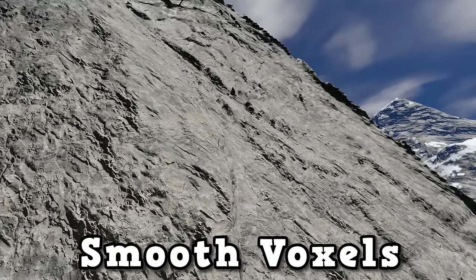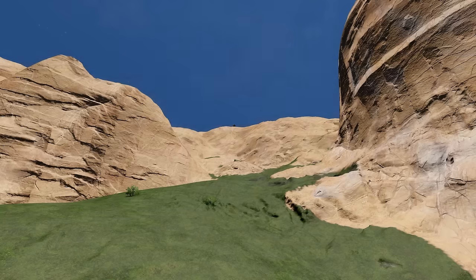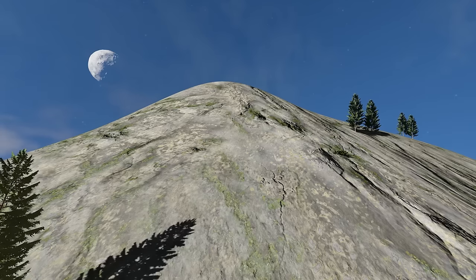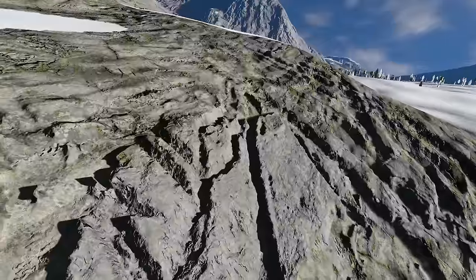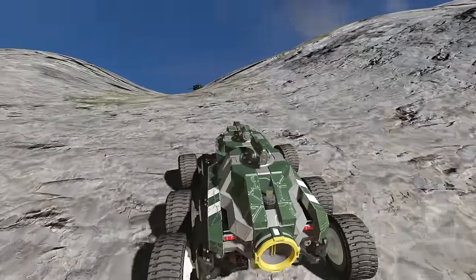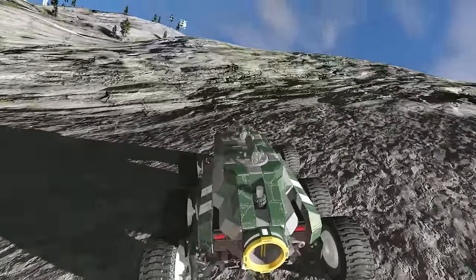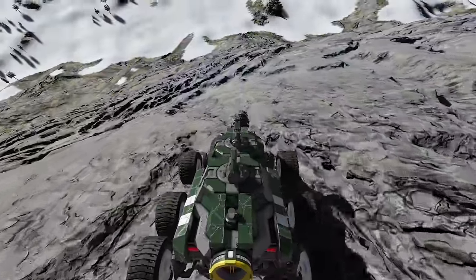Smooth Voxels is a mod that, as you can imagine, smooths out the voxels in Space Engineers. For those rover enjoyers out there, this sounds amazing. In Space Engineers, when voxels generate they're never quite smooth — mountain sides are especially bad, all bumpy and impossible to get up. Here with my green rover, it's difficult with all these crags; I'm stuck already, and it's bumpy like this all the way up. Now I have the mod on — just look at how absolutely beautiful this is to drive. No bumps, no random bits of rock sticking out, just a perfectly smooth surface all the way to the top. Best of all, you can remove and add this mod at will to an existing world and it just flattens the terrain while keeping any damage already there.